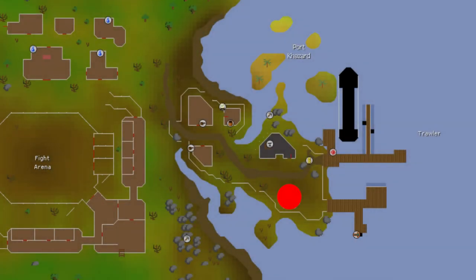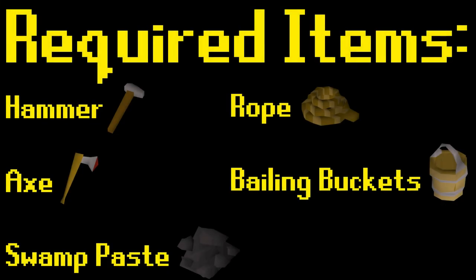Ropes and swamp paste can be purchased from the Port Khazard general store. A hammer, axe, and bailing buckets can be obtained from the ship during the minigame.